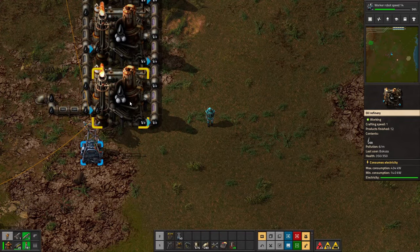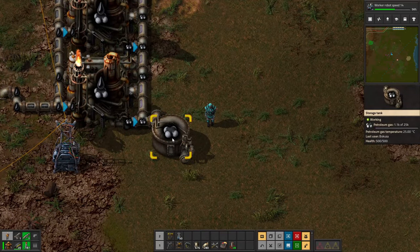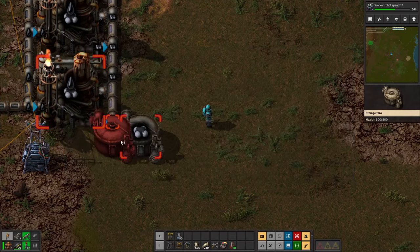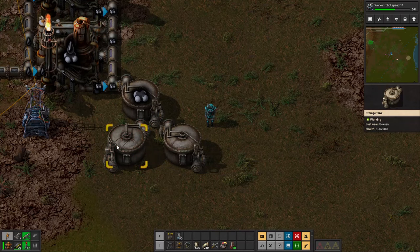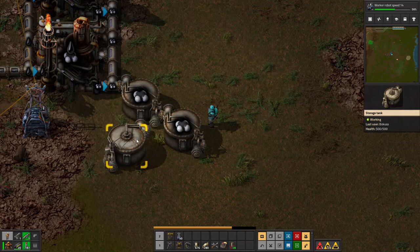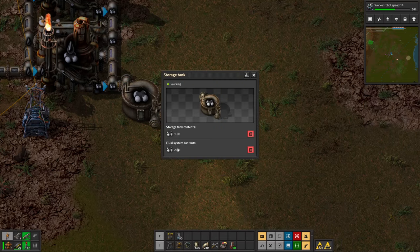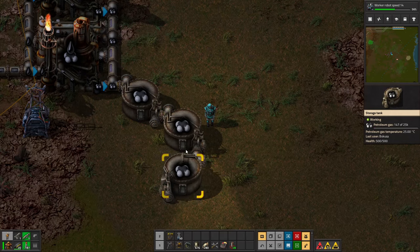There are a couple of things that come with this. For example, if you fill up your pipes, similar to chests, it stops producing. So we can add storage tanks to hold on to our petroleum gas, and these will fill up for us. If you place a second storage tank, they have to connect via pipes. If they're not connected, they won't take in petroleum. But if you connect the pipes, they'll both have the petroleum symbol and will split the petroleum evenly between them — and adding another will split it evenly among all three.